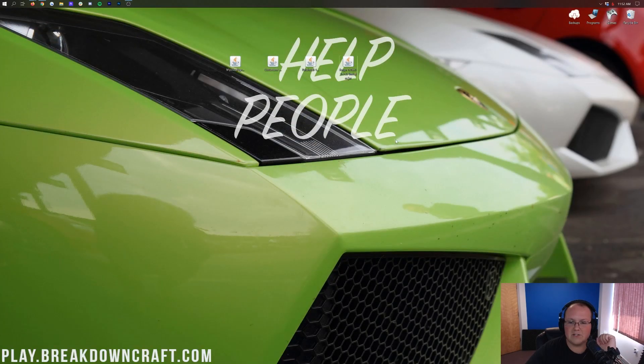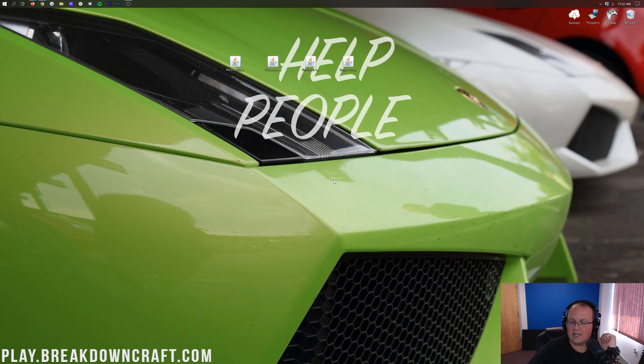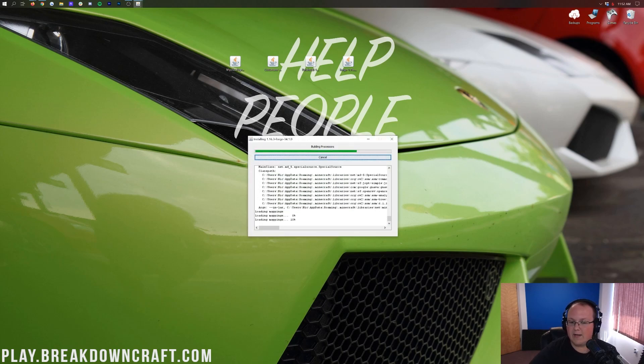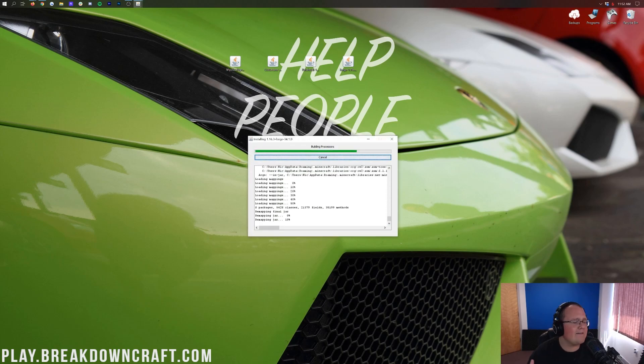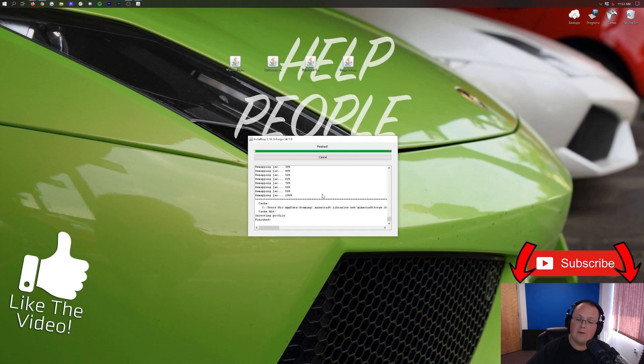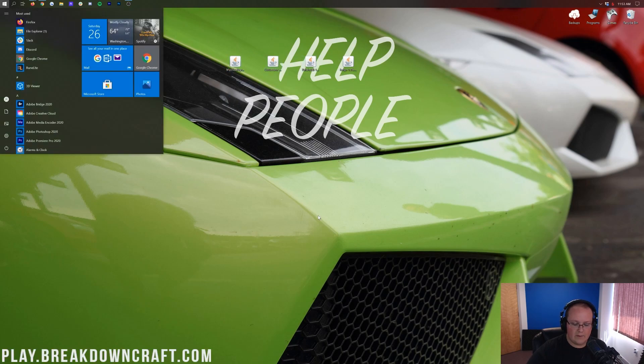Minimize your browser. On your desktop, right-click Forge, click Open With, select Java, and click OK. This will open the Forge mod installer. Click Install Client and click OK. It's going to download and set everything up for Minecraft 1.16.3 Forge. It might look like it pauses — that's completely normal, just wait. And there you have it: Successfully installed client profile Forge 1.16.3. Click OK.